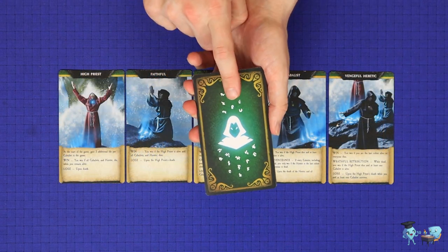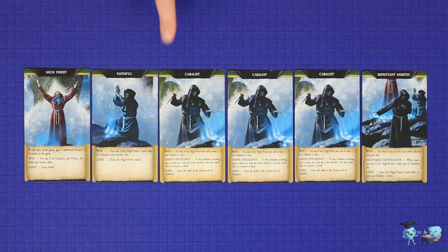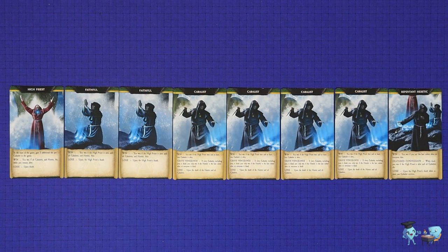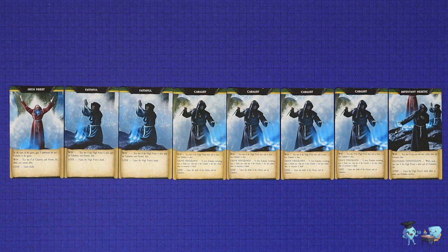To set up the normal 5 to 8 player mode of the game, you'll first need to set up the deck of green backed roll cards. At 5 players, you'll use the High Priest, the Faithful, 2 Kabbalists, and the Vengeful Heretic. At 6 players, you'll have 3 Kabbalists and the Repentant Heretic. At 7, you'll have 2 Faithful and the Vengeful Heretic. At 8 players, you'll have 4 Kabbalists and the Repentant Heretic. We'll explain the different setup for the 4 player mode later in the video.